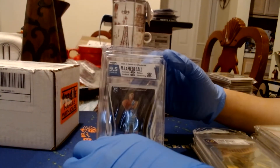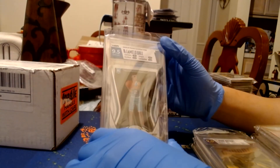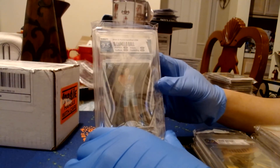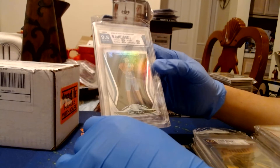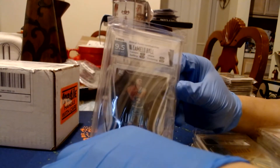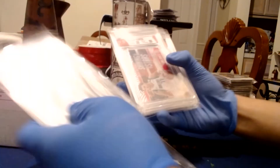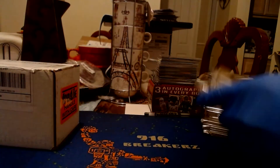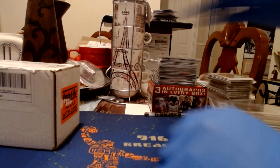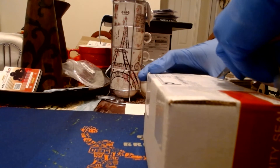Then our last card in this first package — a LaMelo Ball Panini Certified, 9.5. This one got a 10 in corners, 9.5 in surface, edges and centering — pretty card. So far in that package, we have a total of six 9.5s and three 9s. That's a good ratio — two-thirds are 9.5, only one-third is a 9.